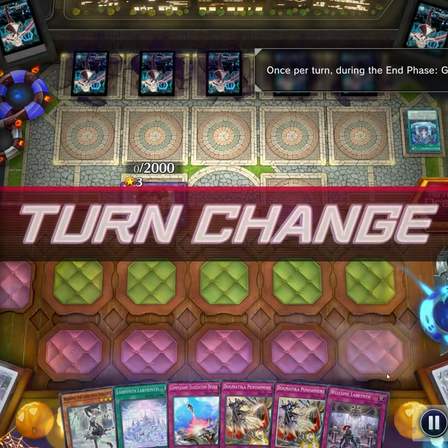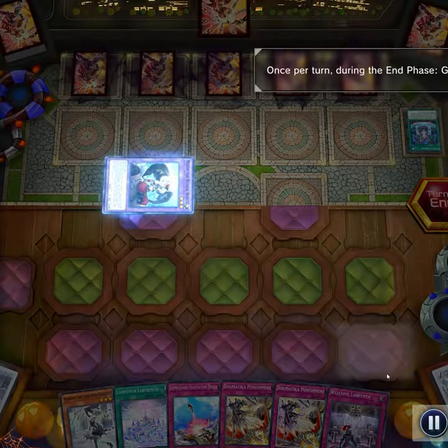So what's my out? Well, in my Labyrinth deck, I run two cards. I run Imperial Iron Wall. I also run Eradicator Epidemic Virus.